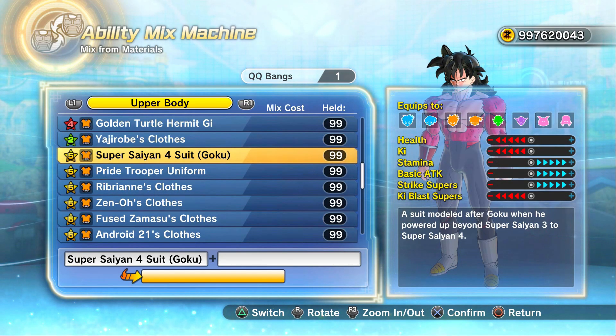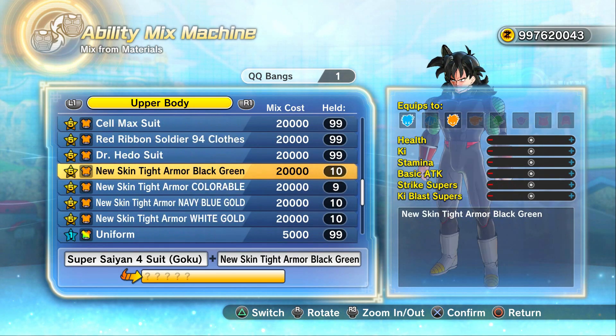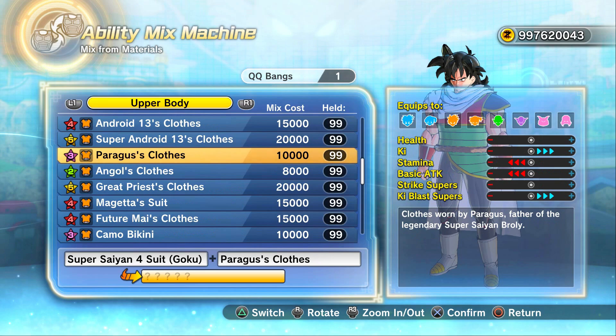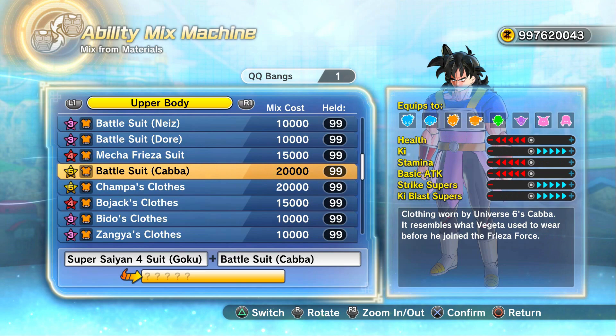If you have low health on a Saiyan character, when you have flashing red health you'll get an attack increase. And if you're in a team match, a raid, or an online match with teammates, and you get knocked out as a Saiyan then revived, you'll get an attack increase. So it's better to have low health — plus Saiyan and Frieza Race have low health anyway compared to like Majin.